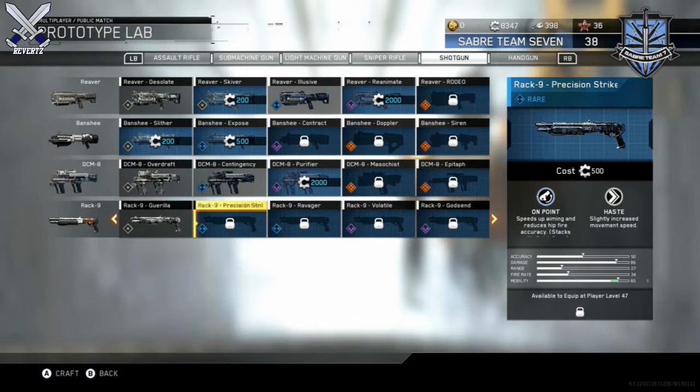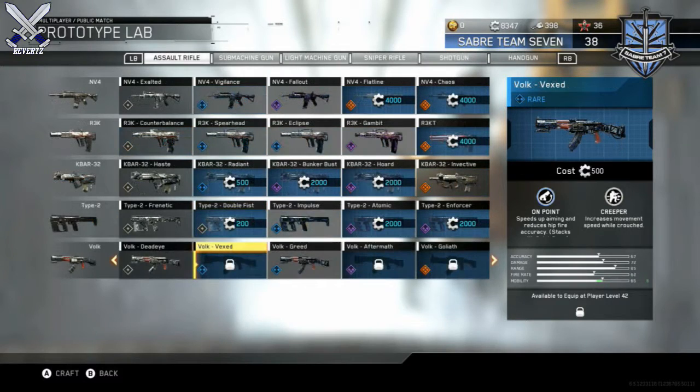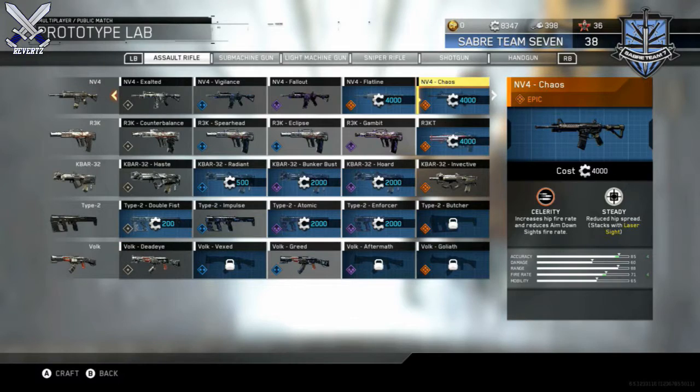the first weapon we have is the rare Rack 9 Precision Strike. Its two perks are On Point, which speeds up aiming and reduces hipfire accuracy, and Haste, which slightly increases movement speed. The second weapon is the rare Vulked Vexed. Its first perk is On Point again, and then it has Creeper, which increases movement speed while crouched — pretty cool for an assault rifle.